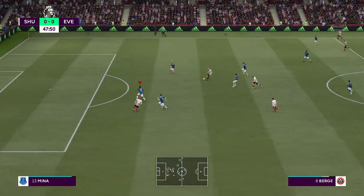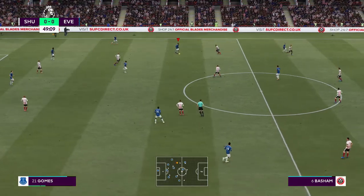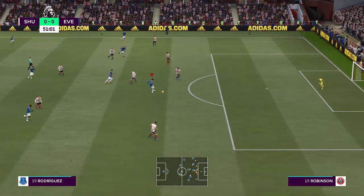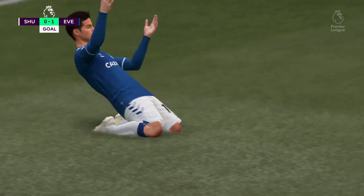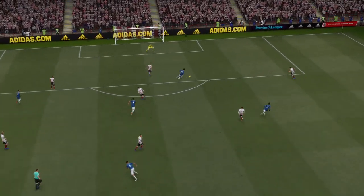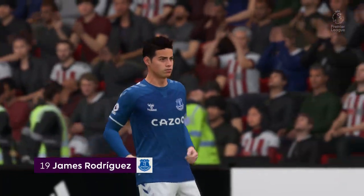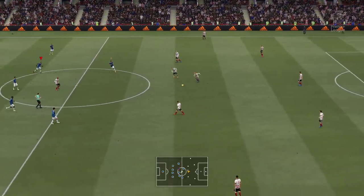Berge... lost possession. James Rodriguez — can they forge ahead? They do, and you've got to say they're good value for the lead. Here's the replay — it's a really lovely through ball, there's still a lot of work to be done but the keeper presents the near post on a plate and he's punished. That's quite remarkable. The opening goal of the game then — Everton, goal number 19, James Rodriguez.